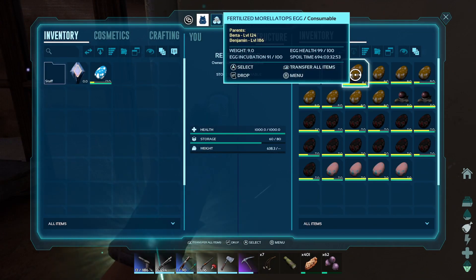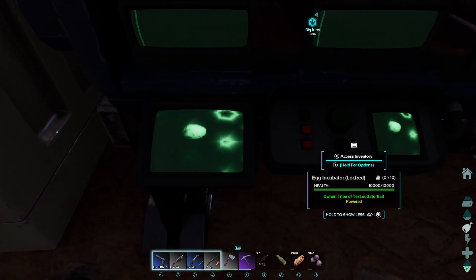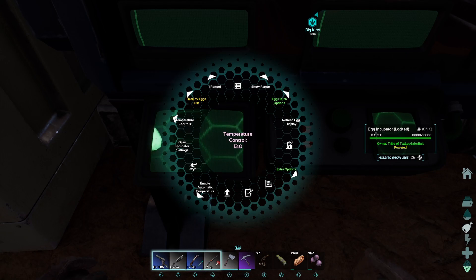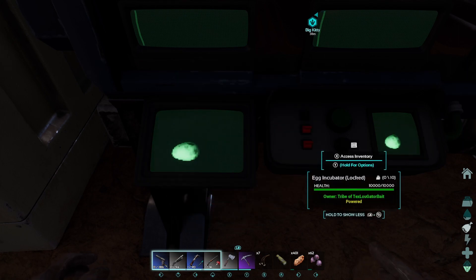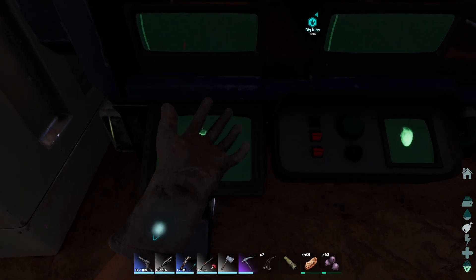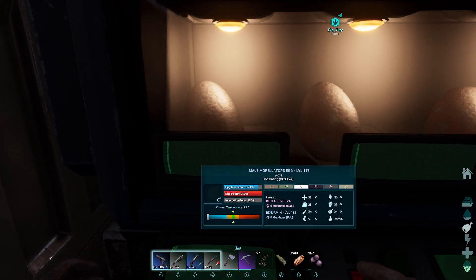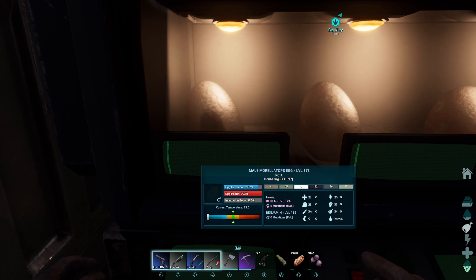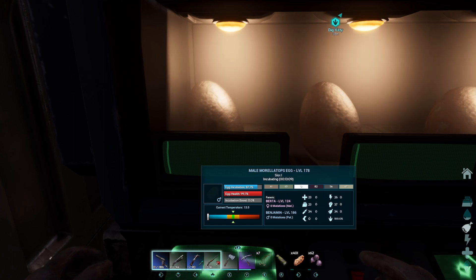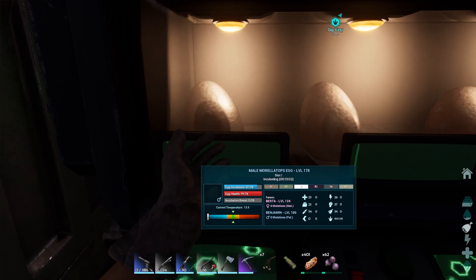Let me grab a bunch of Maralatops eggs so I can show it better. When you look down and hold the key — on Xbox it's Y — it opens up this screen. Down on the left you see where it says 'enable auto temperature'; click that and it's going to enable it. Put your eggs in, look up, and notice the bottom temperature on the far left — current temperature. See that silver button? It should be in the middle in the green area.